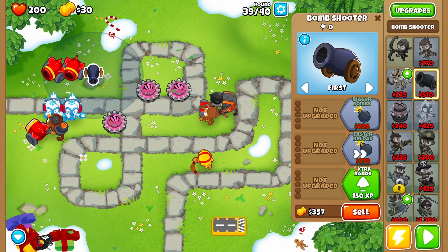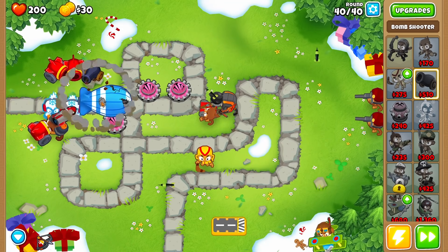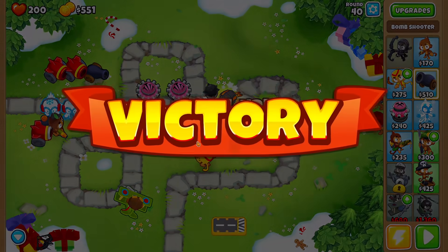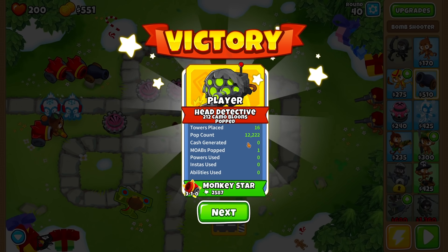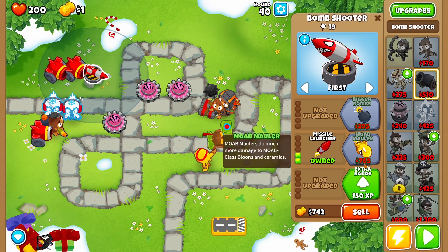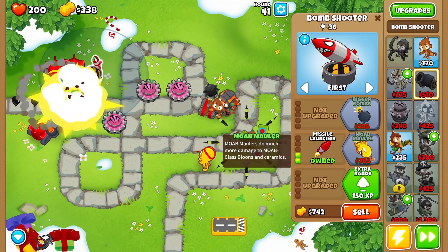I need to go a different upgrade route to get those, but we'll be fine until then. Well, that made it a little further than I'm comfortable with, but next round won't be so bad. That was actually level 40 already — we popped 12,222 bloons. But I want to be popping 12,222 bloons every round. I have $1 currently and I need $765 to get the MOAB-er, which I'm definitely going to need after what I saw last round.